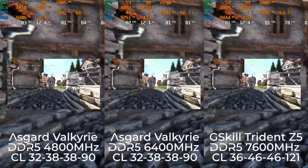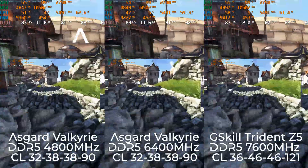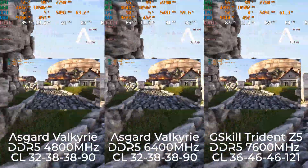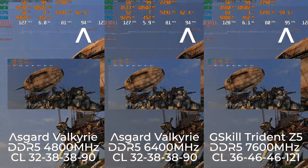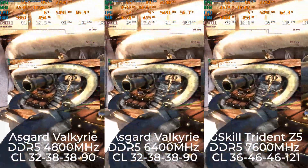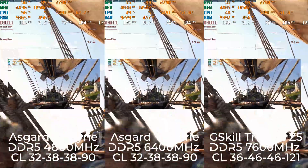Here in Heaven Unigine, DDR5 is pretty much the same across the board from its default speed all the way up to 7600 megahertz in terms of frame rate — maybe one frame difference between 7600 and 4800, which is very easily attributed to margin of error. This shows that some titles, particularly older ones like Heaven Unigine, may not even have a difference in frame rate when you increase from the default 4800 megahertz.